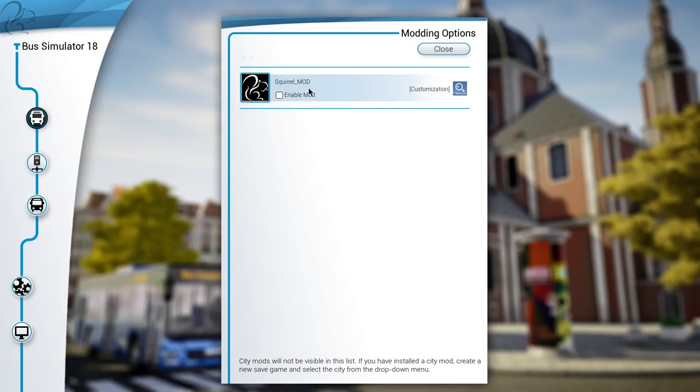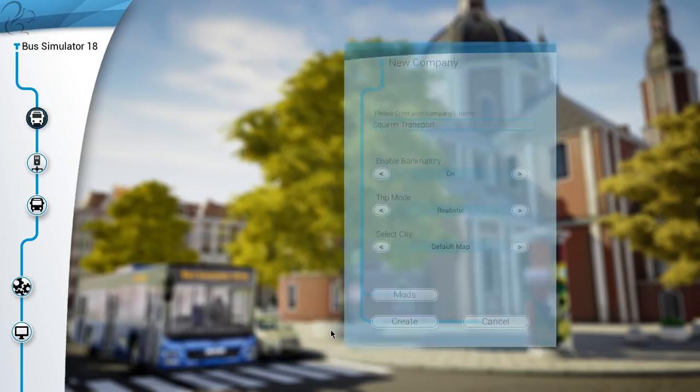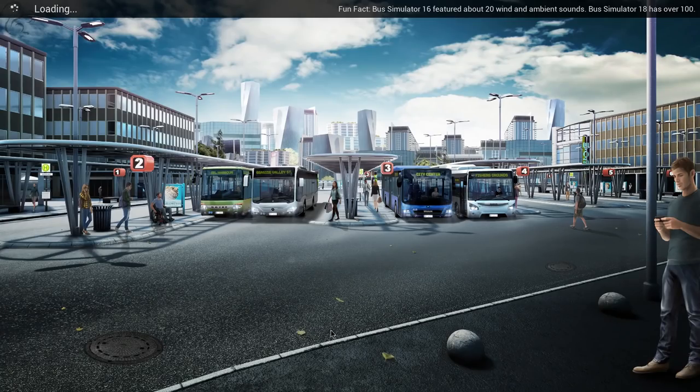They've created a mod called the Squirrel mod which I will enable, and what that will do is allow me to choose a Squirrel Transport skin on the Citaro bus. So we'll go ahead and create that. I will make that skin available for release when the game comes out. The game is scheduled for release June the 13th I think, so when that comes out I'll make it available if it's not already built into the game — I'm trying to clarify that with the developer.